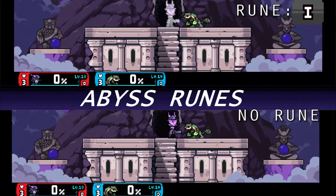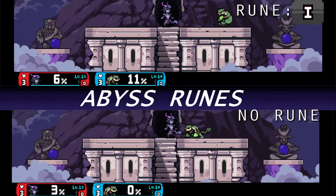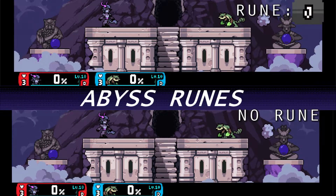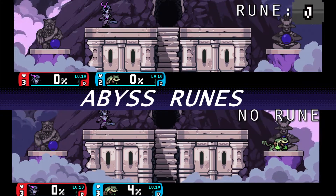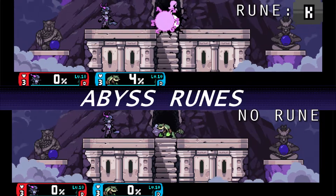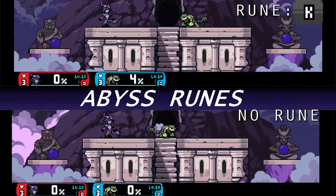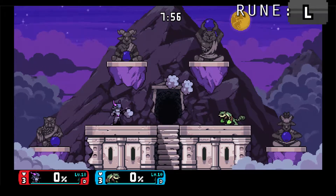Rune I: charged down special isn't removed when you're hit. Rune J: clouds spike opponents whenever they're placed or popped. Rune K: clouds automatically pop on contact with an enemy. Rune L: more than one cloud can be placed on the screen.